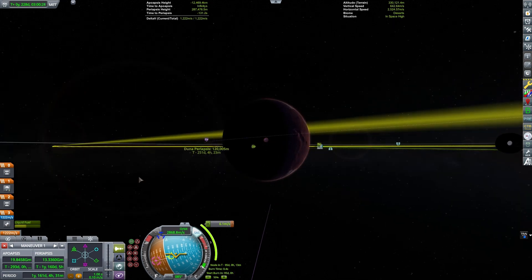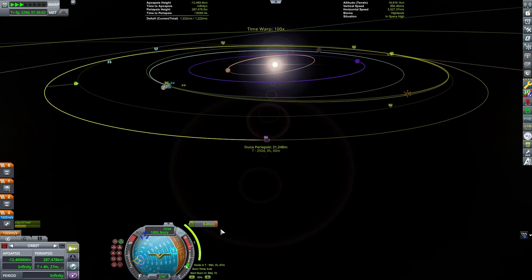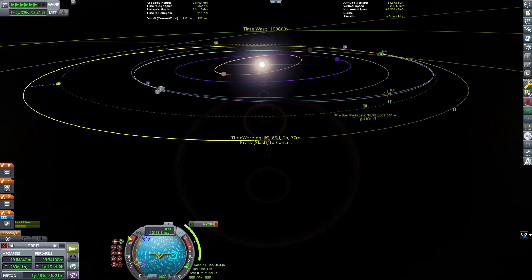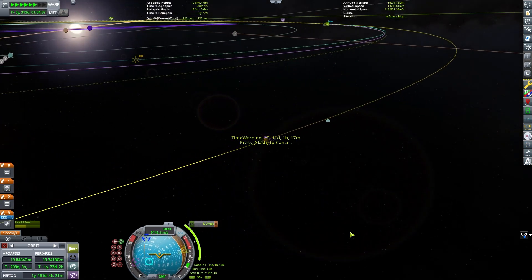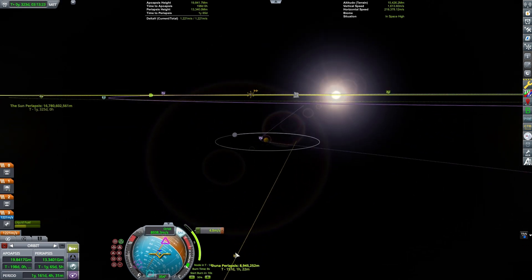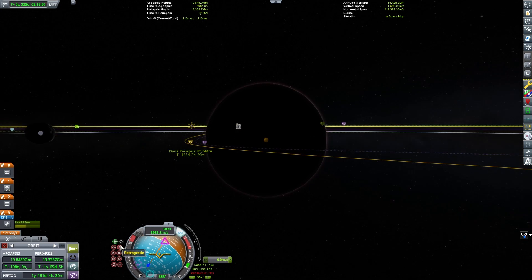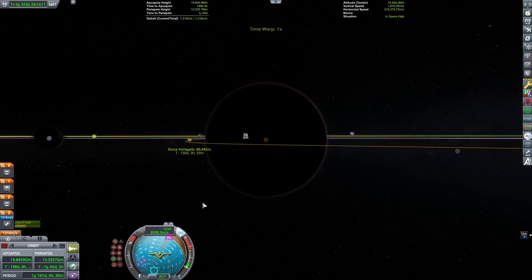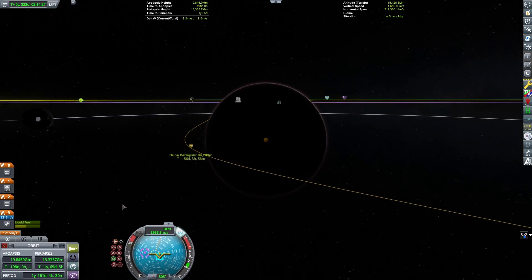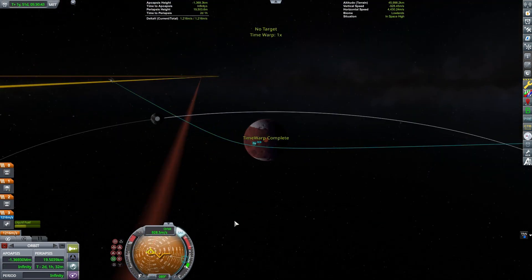In the bottom left of my screen, I am using the maneuver editor, which makes getting precise maneuvers a little easier. This is part of the stock game. I am making a small mid-course correction burn so I can put the orbiter into the exact orbit that I want — coming in equatorial around Duna — and then have my craft aerobrake using Duna's atmosphere to slow down, which will help save Delta-V to get into orbit.